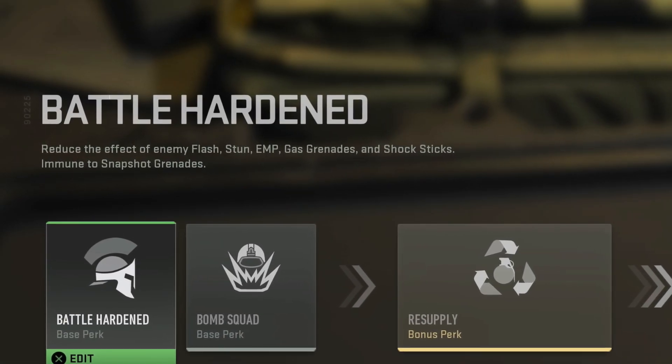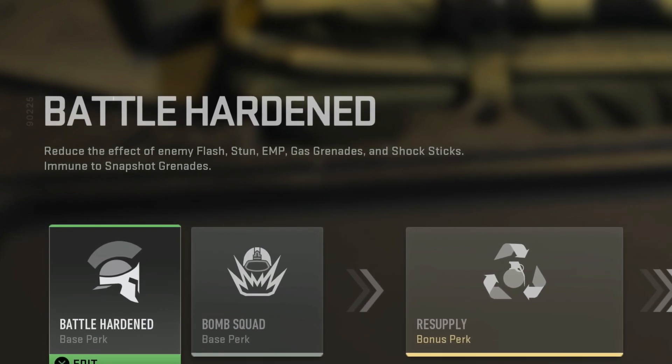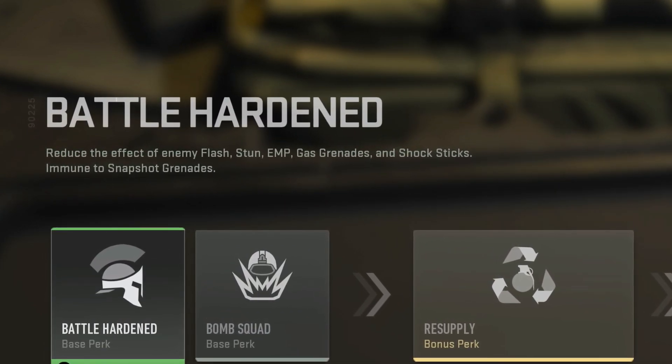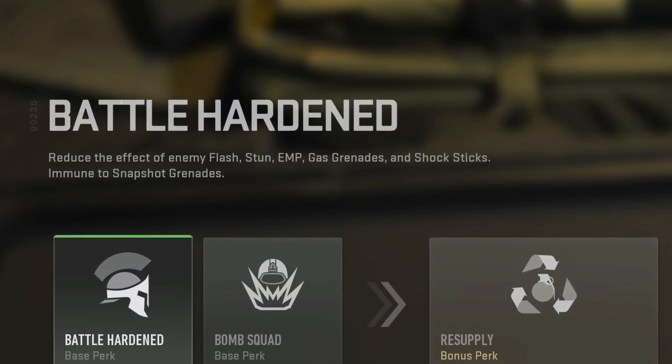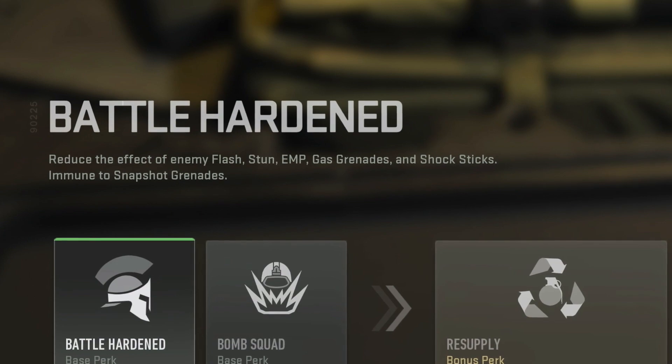The in-game description tells us that the battle-hardened perk will reduce the effect of enemy flash, stun, EMP, gas grenades, and shock sticks, and provide immunity to snapshot grenades.